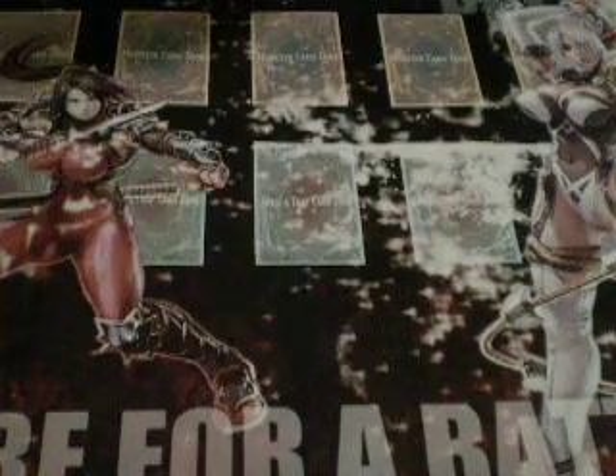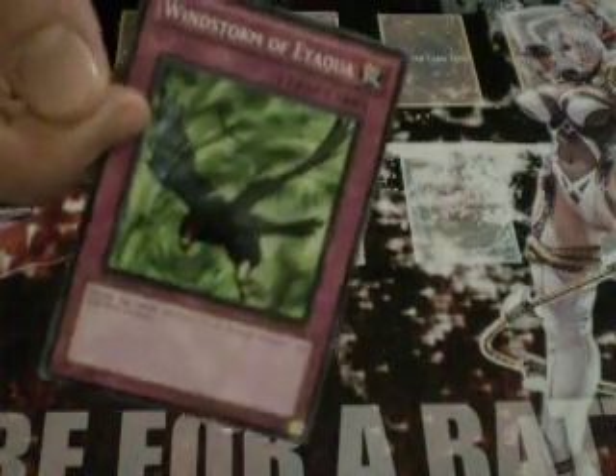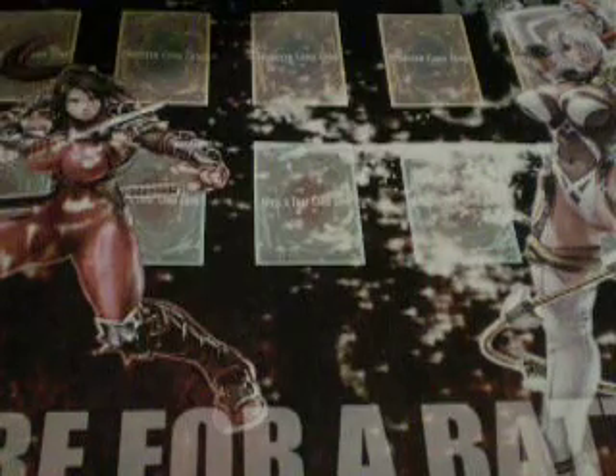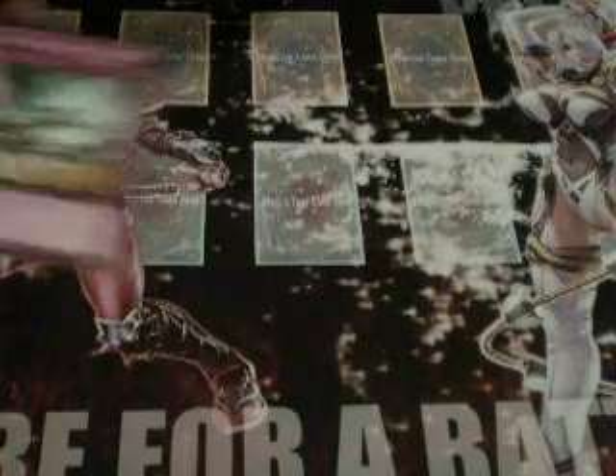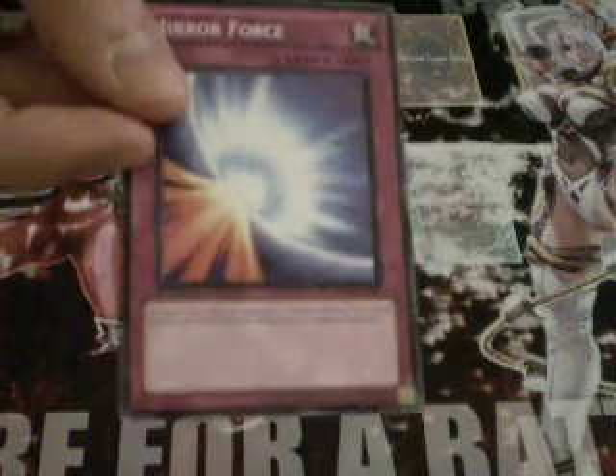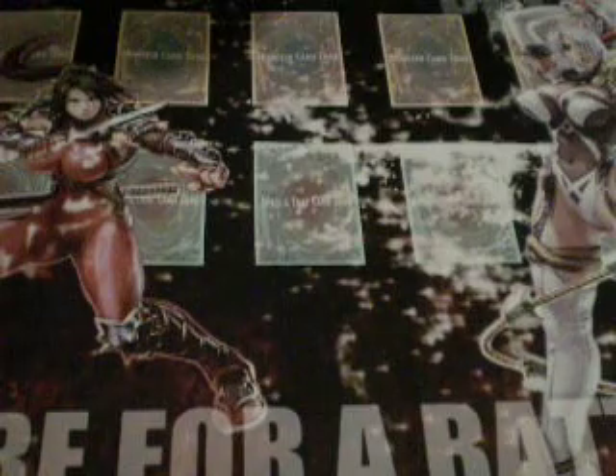Card Destruction — not bad. Windstorm of Etaqua, first common printing. Monster Reborn — same deal, but not as exciting. Legacy of Yata-Garasu, first common printing, not bad. Final Attack Orders finally gets a reprint. And Mirror Force — if you missed it in the Gravekeeper deck somehow, you've got it again. So no excuse for not owning Mirror Force now.